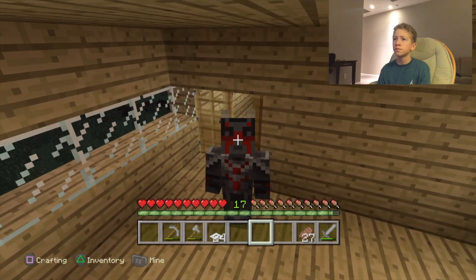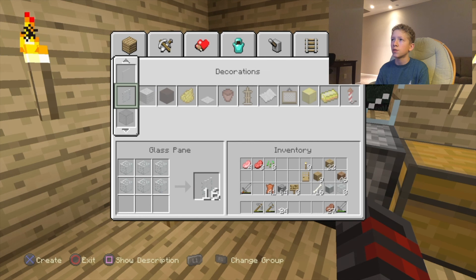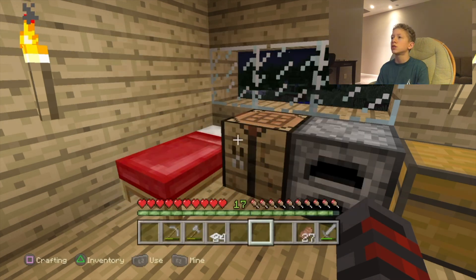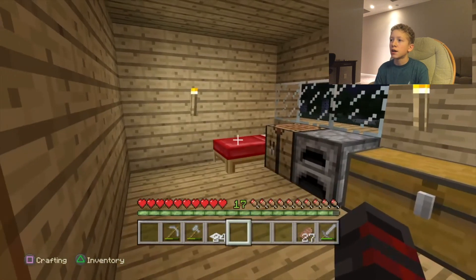Armor stands are actually very easy to make. I thought they were more complicated, but they're actually very simple. It's six sticks and a stone slab — I think it's a stone slab. Yeah, a stone slab. So it's pretty easy to make, not that hard at all.